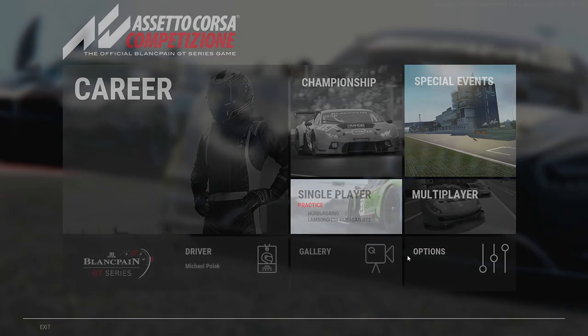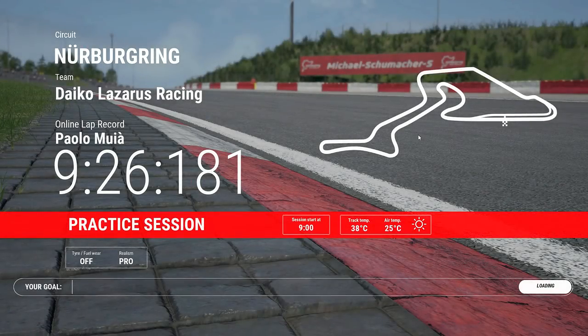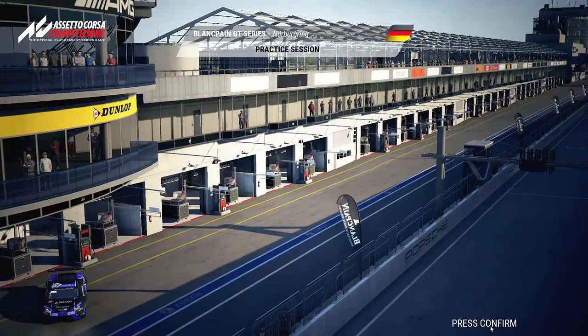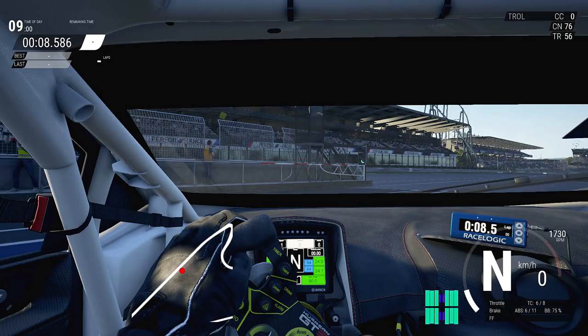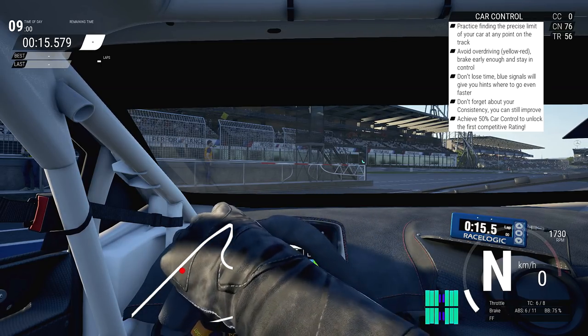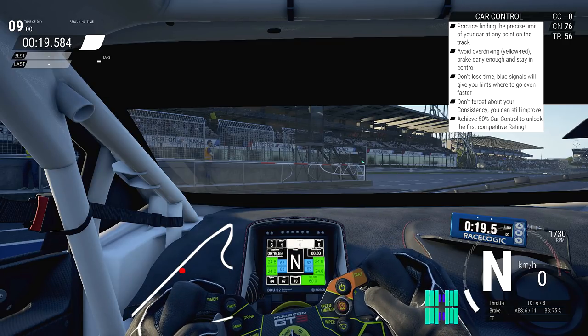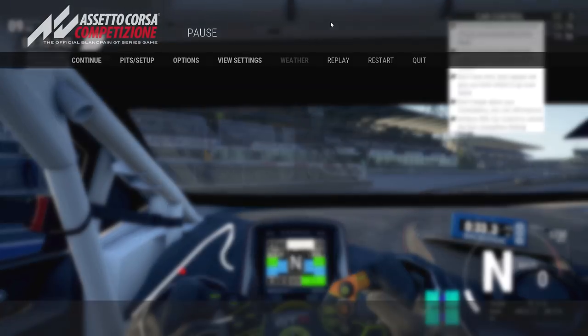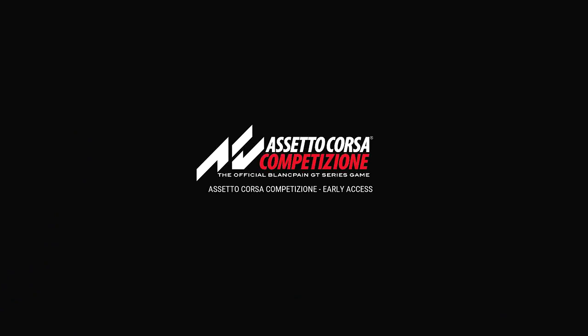I'm doing this all in real time so you can see the exact effect. Bear with me through the menus. Now if we go to Drive — steering set to normal is correct, turning left and right works perfectly. And now with the pedals inverted: press the accelerator and it goes — perfect. Press the brake — perfect. That problem is solved.